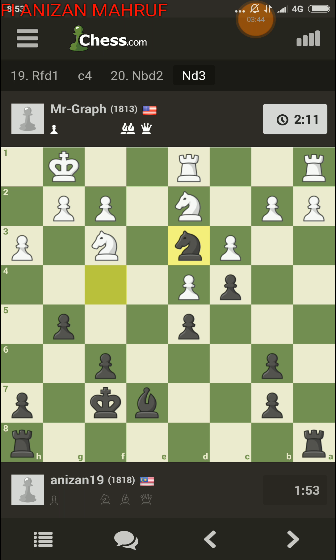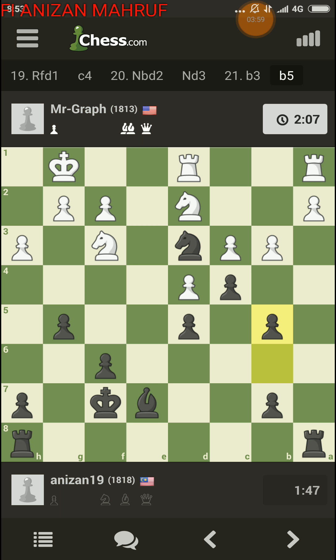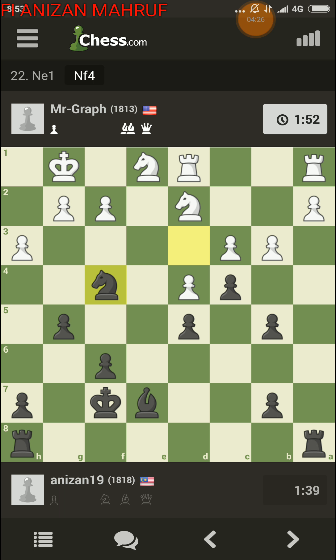Now I'm gonna take his pawn on b2. He's going for d1. I'm gonna solidify my knight on d3 because it's a powerful piece, but my b-pawn will be under tremendous attack. He's trying to exchange knights — I'm not gonna exchange, so I'll move back to f4.